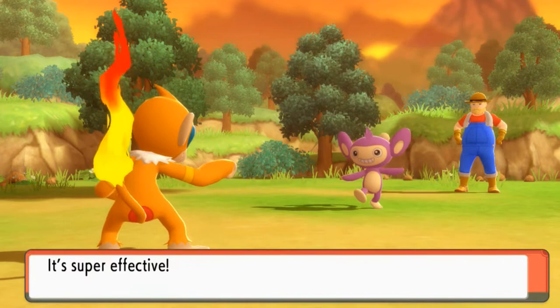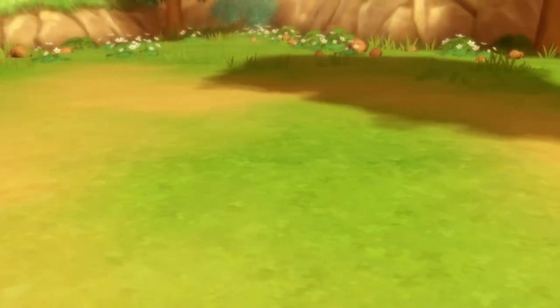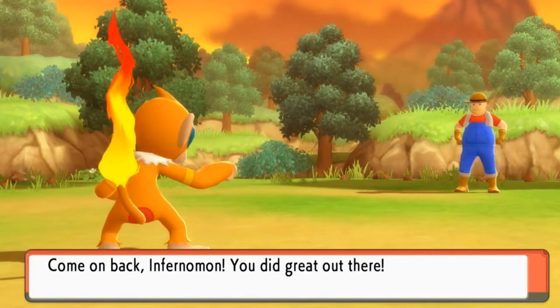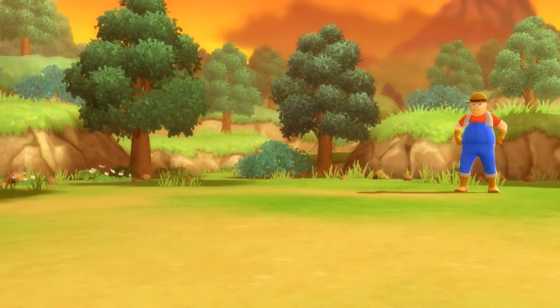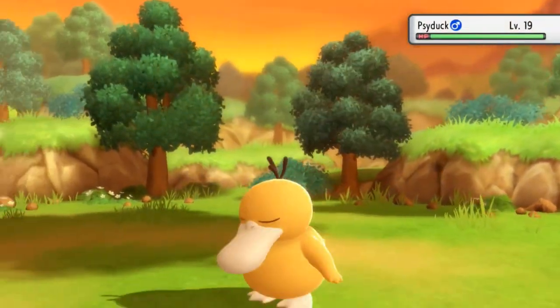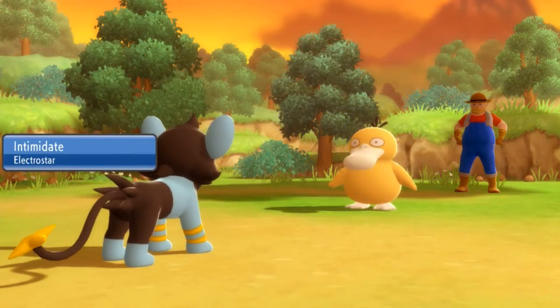Look at that — Aipom getting its butt kicked by another monkey Pokemon right here. And he's coming out with a Psyduck, so let's go straight for Electro Star. Let's go. Electro Star getting it. And Psyduck coming out, ready to go. He comes in with Intimidate from Electro Star.